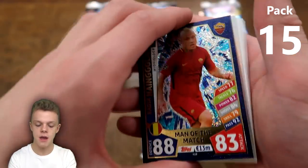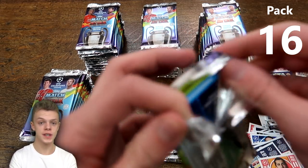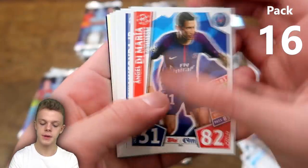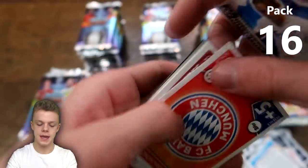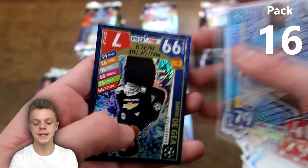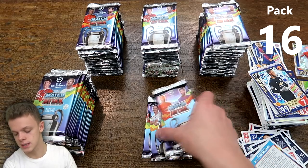Nainggolan is probably Roma's best player at the moment — the Belgian midfielder often linked with a move away, although he's never actually left the club. We've got Angel Di Maria, Charlie Musonda, and then the Bayern Munich badge, Perez, Frank Ribery for Bayern Munich, Vincent Kompany defensive dynamo again, and David De Gea with 99 on defence for the Spanish goalkeeper.